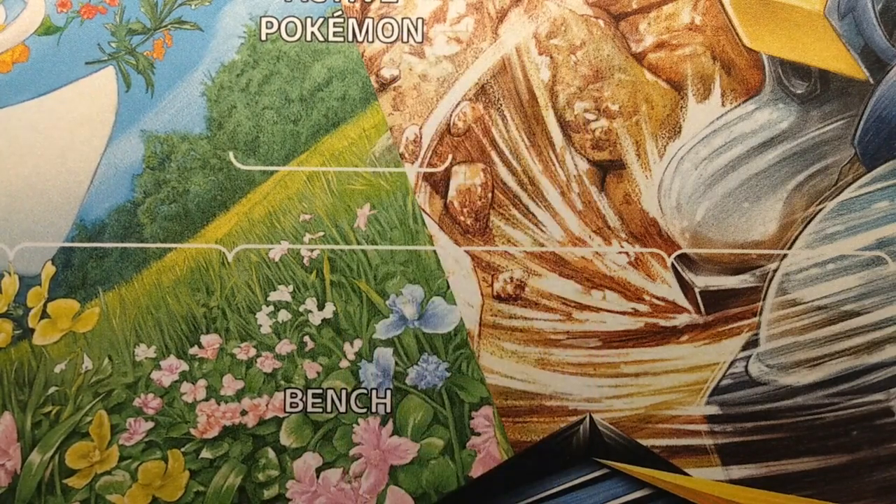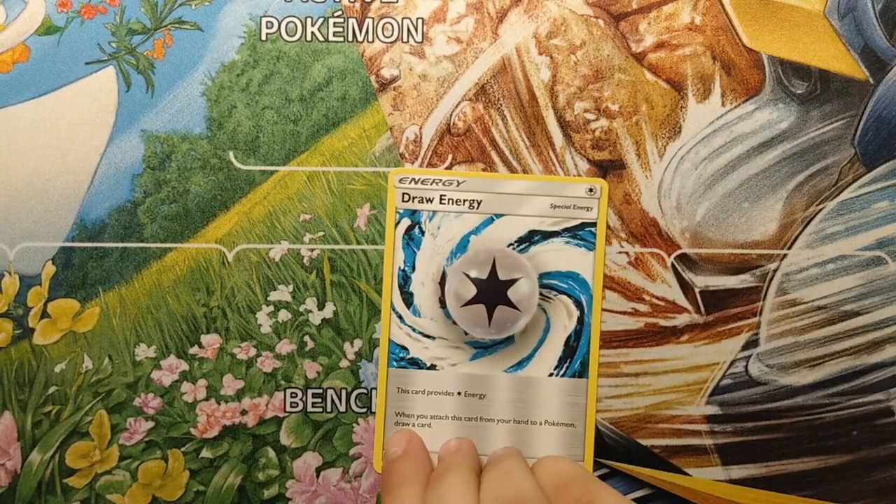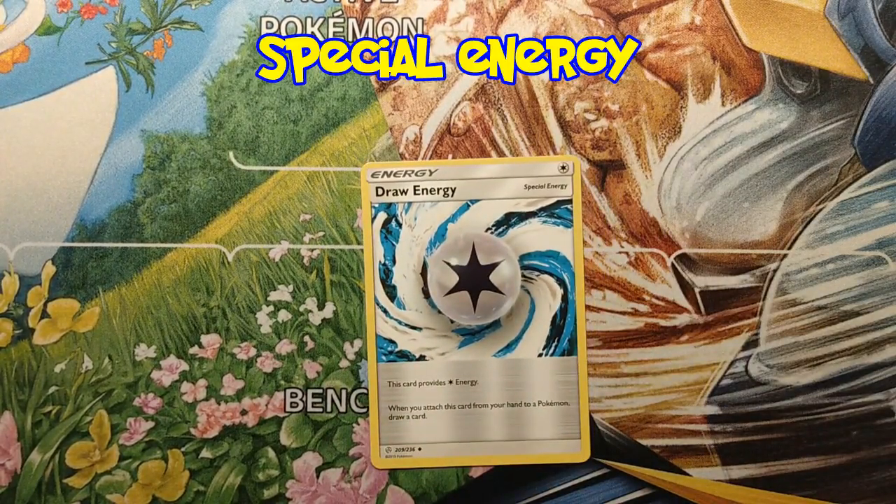Next is special energy. These technically aren't trainer cards, but they aren't exactly normal energy either, so we thought we would include them. This one's Draw Energy — it says 'special energy' right there. This card provides colorless energy, and when you attach this card from your hand onto a Pokémon, draw a card. Pretty simple. But it follows the same rules as energy — you can only attach one per turn, and that includes all energy, even special energy.